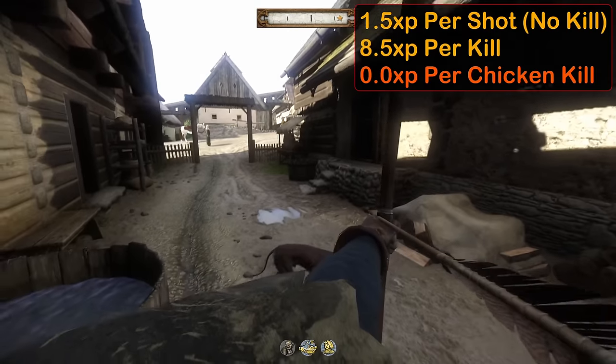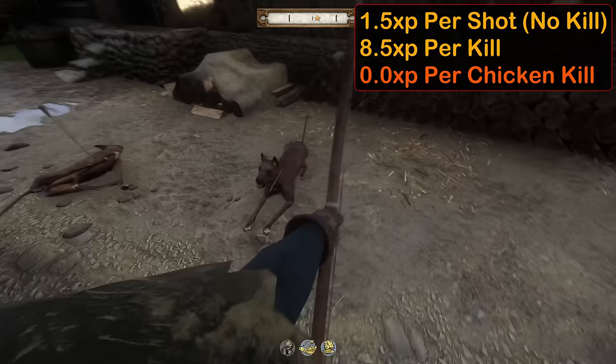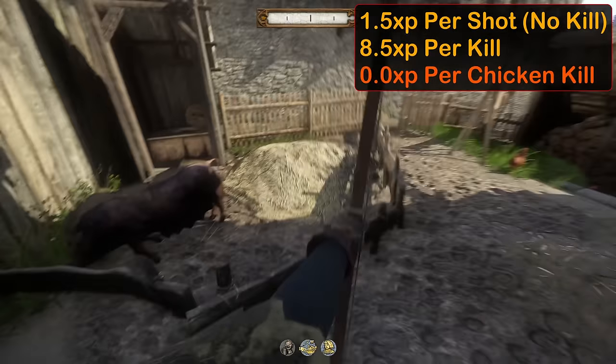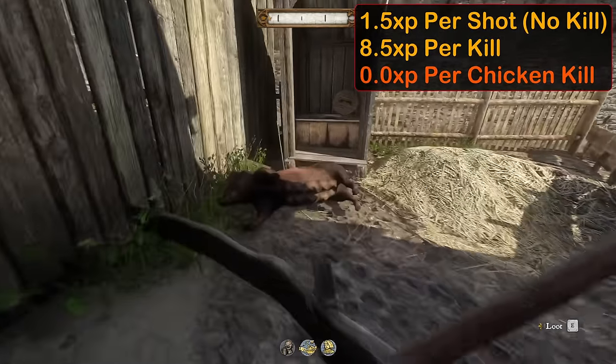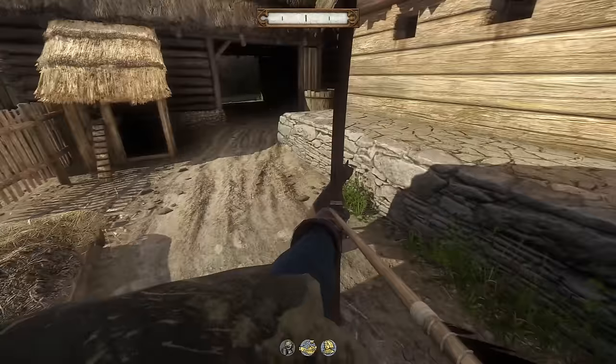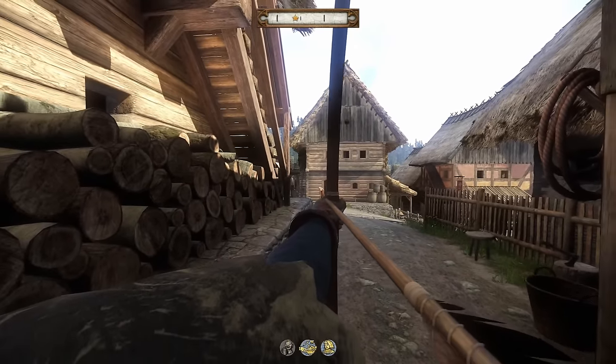We start with the bow skill. For every shot landed that doesn't kill, we earn 1.5 XP. For shots that do result in a kill, we'll earn 8.5 XP. Killing chickens results in no XP gain, but dogs, pigs, cows, and sheep all give the same XP as civilians, bandits, and cumans. Make sure nobody's around when shooting animals though, or you'll be paying a hefty fine.